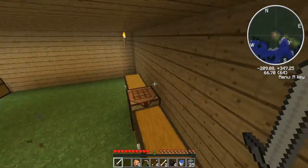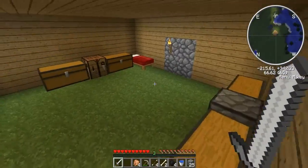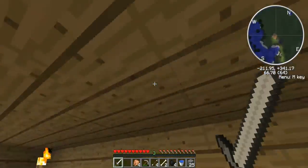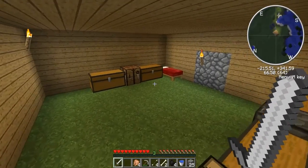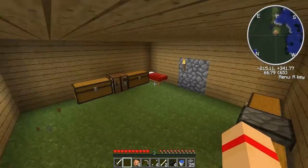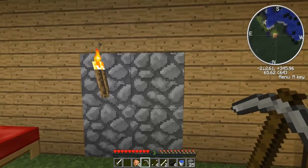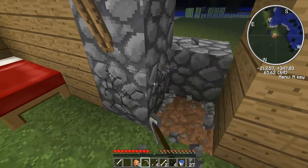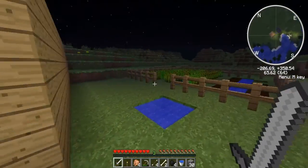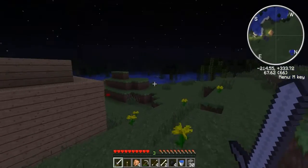Hey guys, welcome back to another survival series. Right, two things. One, I've added crap tons of mods, like Zan's Minimap for example. And also I'm thinking about a change — I think we should move this house, it's a bit crap where we live. Why not take our sugar cane and just move on? Thinking about going underground — it's a pretty good way so creepers can't blow up as easily.